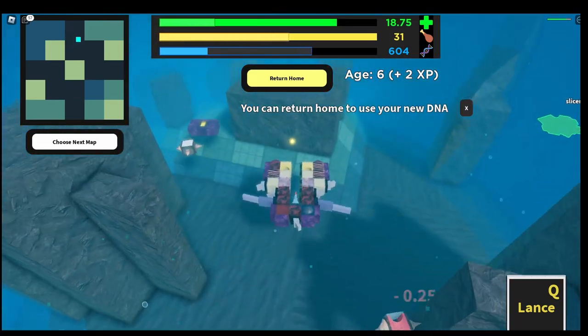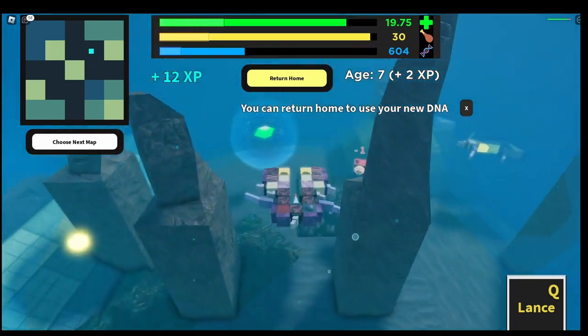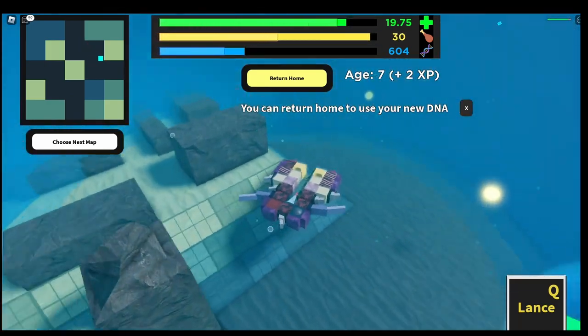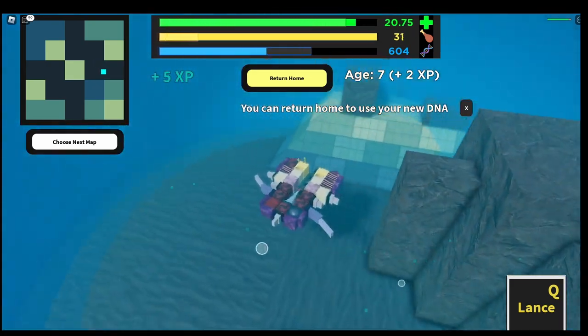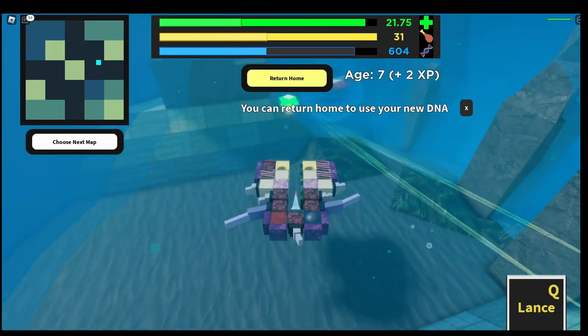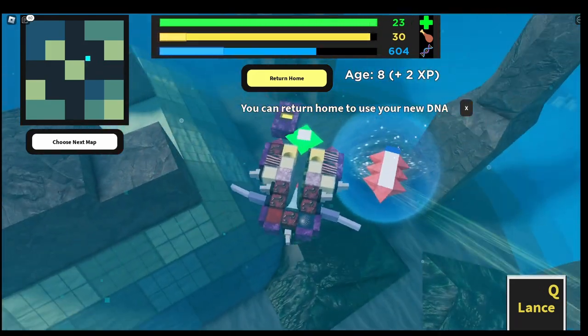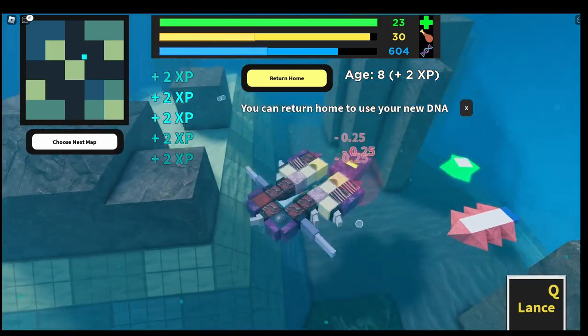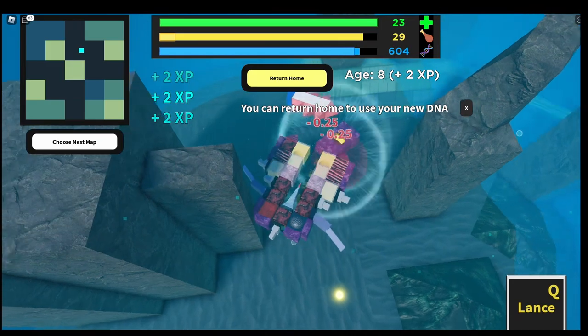It doesn't do that well against stun. It kind of just bursts little guys or armor blocks. So it's really like the Hotel Killer if you think about it, because you can just stick the Lance into a little hole of the Hotel and then they're dead. But from what I've tested, the Lance doesn't seem to do a lot of damage, which is kind of disappointing.